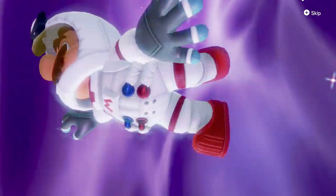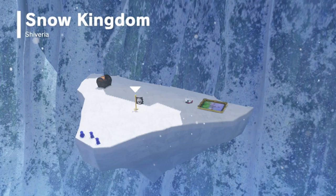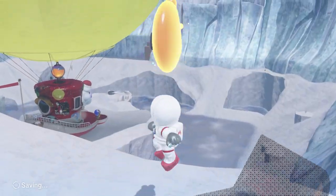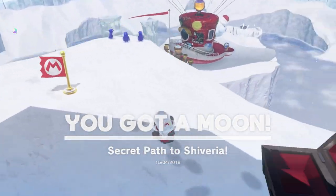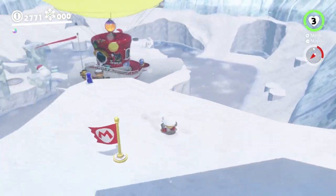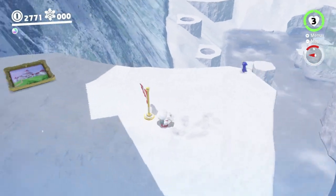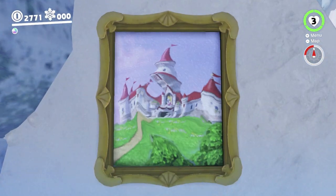This one leads to Shiveria, I think. I believe this can also lead to Bubble Lane, depending on the order you choose them in, but in this playthrough it goes to Shiveria. As you can see, it leads to this moon on here from the clifftop. I believe I already mentioned earlier that it is possible to get up here from down there with a really precise jump, but I can't pull it off and didn't really want to, so we did it this way instead. Anyway, with that, Shiveria is now 100% complete — another kingdom under our belt. We're just going to make our way back to the castle now and continue from there.